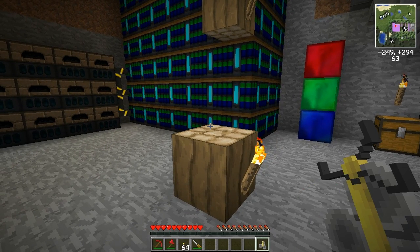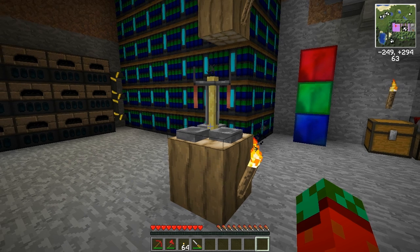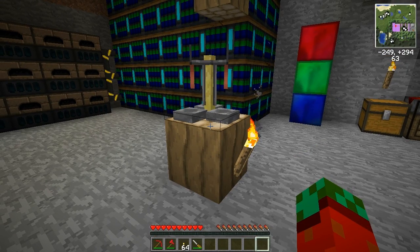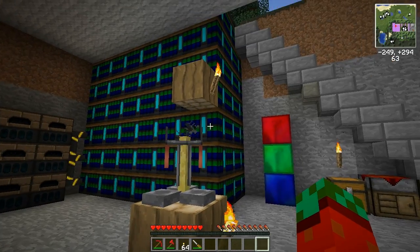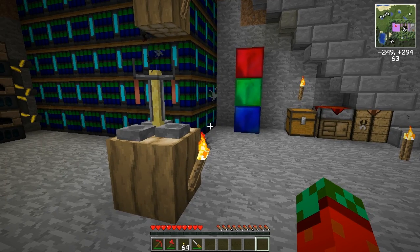The first thing you need is, of course, a brewing stand. I won't be showing you how to make this — I'm assuming you know all this. This is the basic thing we need for every potion you want to make, and I'll be demonstrating how to automate the process.